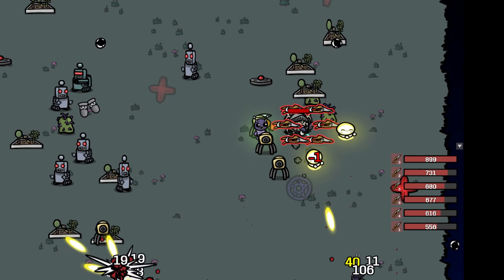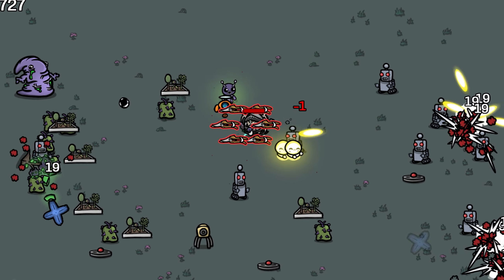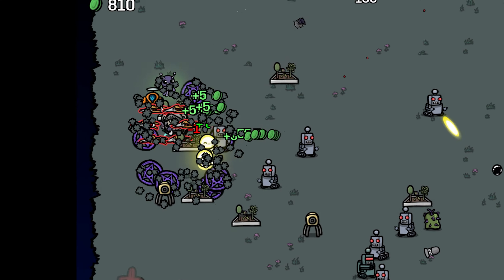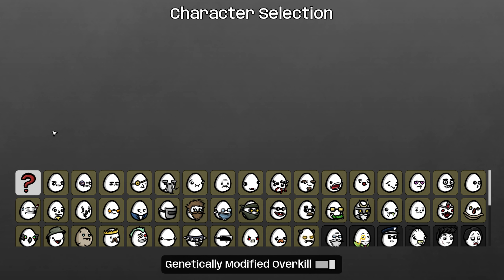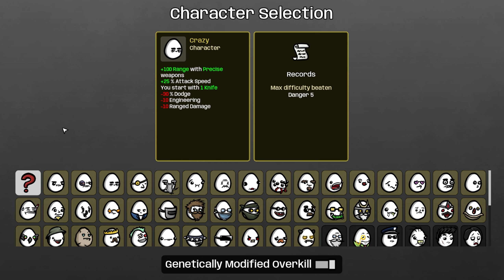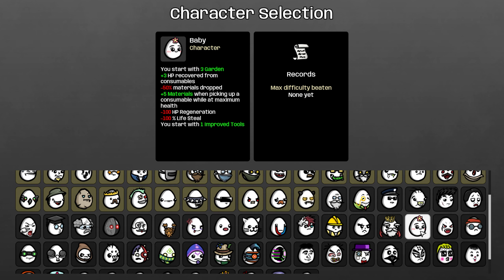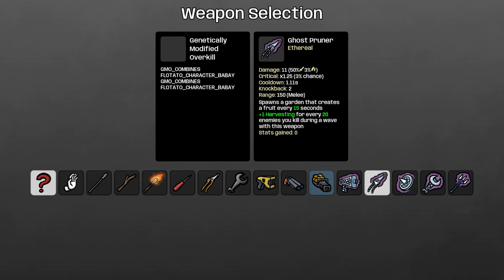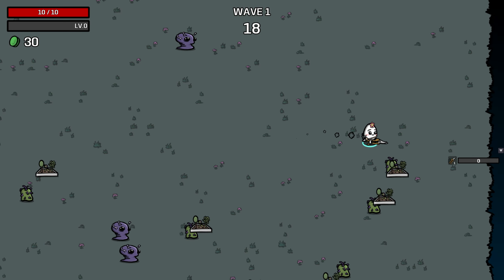Hello everyone, Jeff here, welcome back to Potato. Tomorrow we're going to start our difficult challenge runs — all vanilla characters with all mods turned off, where enemies have higher speed, damage, and health. But today we have one run that's been requested quite a bit: the double baby run. I assume double baby with pruners is the answer here, or ghost pruners — I don't really know, let's just go with pruners.